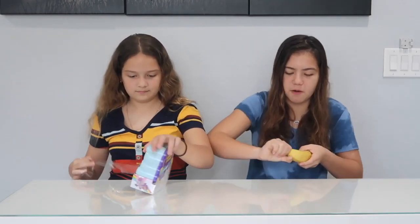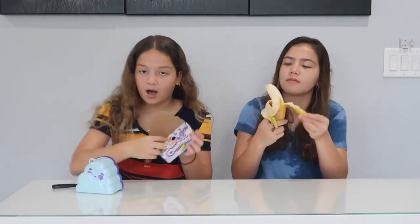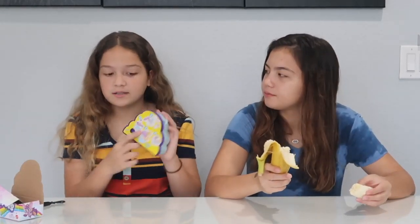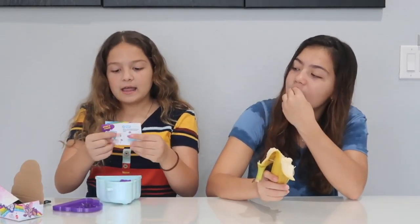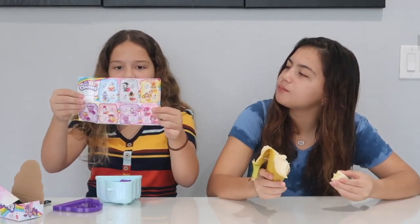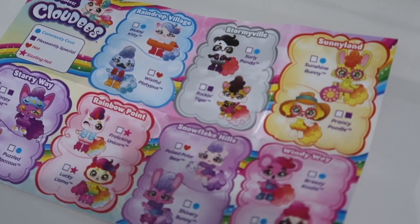So now I get to open my Cloudy and I get two points because it's the big one. Inside the Cloudy package you take the bottom off and you get accessories and a tail. On the back it comes with instructions. We need to add water and shake it for 60 seconds. Inside there are also instructions and a collector's guide.